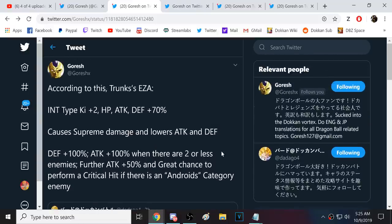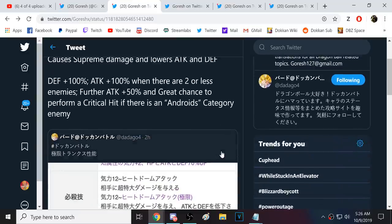Int Trunks's Leader Skill is Int Type Key 2 and 70% of stats - this will be useful for some people in Dokkan Battlefield, especially new players. He does Supreme Damage and lowers attack and defense. He gets 100% defense at the start of turn, and then 100% attack when there's two or less enemies - his passive was already set up like that with 70% attack. He also gets a further 50% attack and a great chance to perform a crit if there's an Android category enemy. Considering his EZA stats, he's going to be a really solid unit. He's free to play, usable in Prime Battles, and he's going to be one of the hardest hitting units in those events.